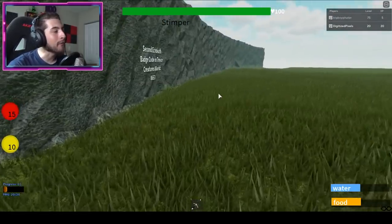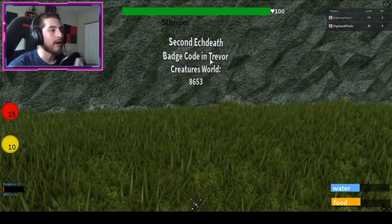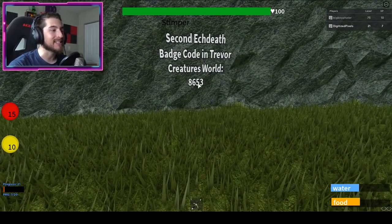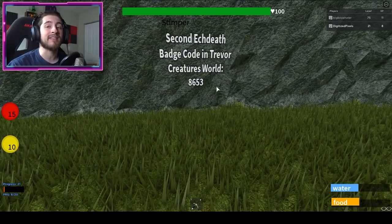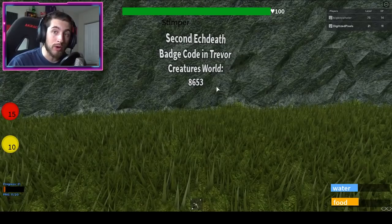Right there to your left — second X Death Badge code in Trevor Creatures World: 8653. Go ahead and write that down. Once you do, we're going to go back to Trevor Creatures World and continue from there.